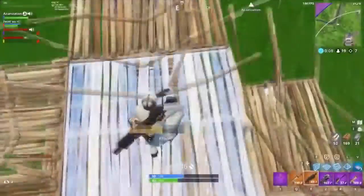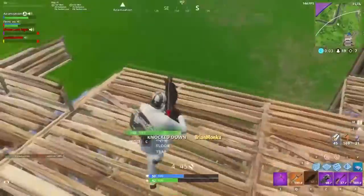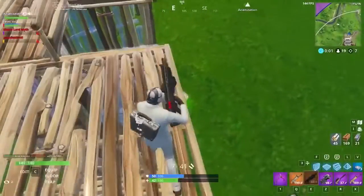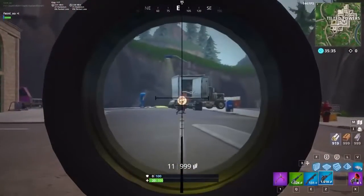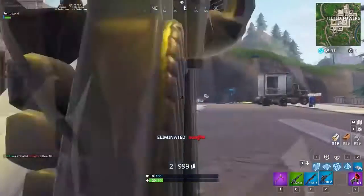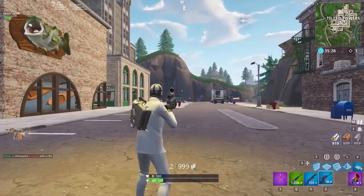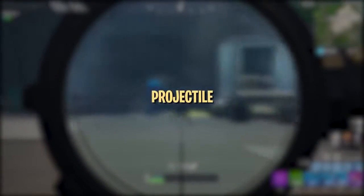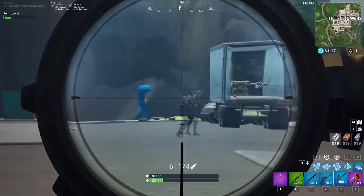Before we delve into things like bloom, close-quarter combat, and aiming techniques, it's important to know the two different types of weapon mechanics in Fortnite: hitscan and projectile-based. Other than snipers and explosives, every weapon in Fortnite uses hitscan mechanics. Hitscan means the bullets don't have any travel time — as soon as you click, the bullet will immediately hit the target in your crosshair, regardless of distance, so long as the shot is accurate. Snipers are a little different in that they shoot physical projectiles, so you have to take into account travel time and bullet drop. Check out our sniper guide for specific tips on dealing with these mechanics.